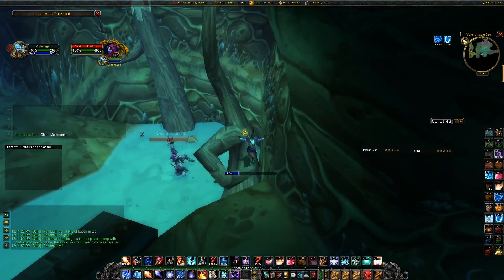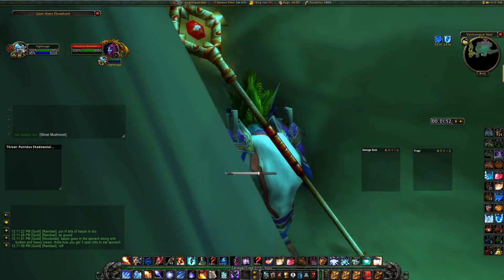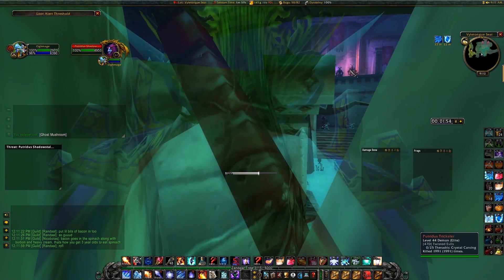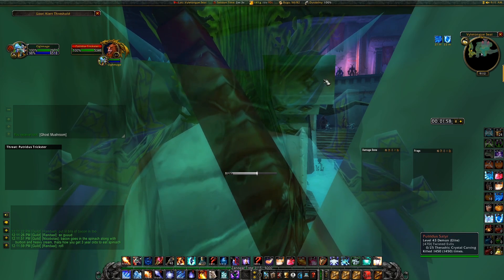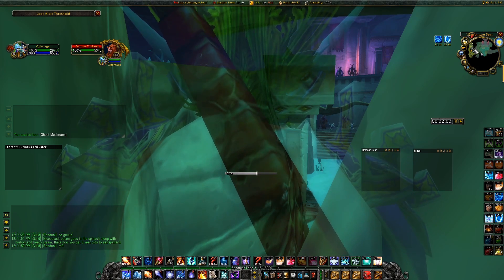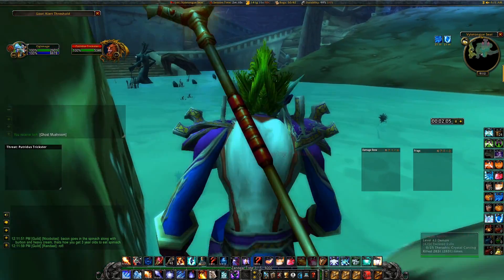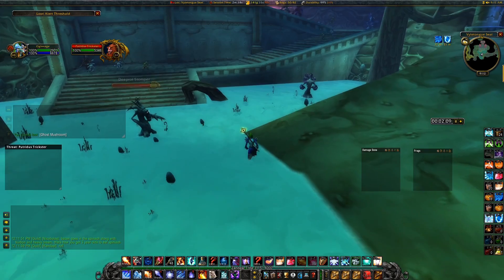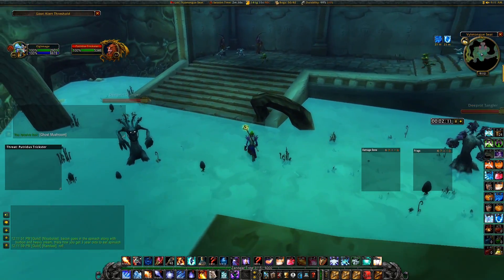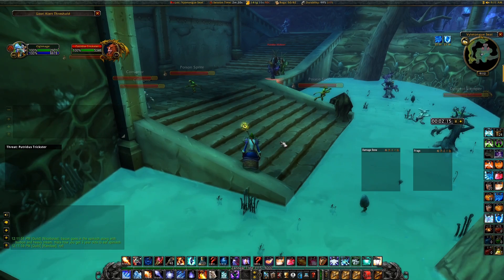Ghost mushrooms are going to really increase the amount of gold per hour — we'll probably be able to get about 15 to 16 ghost mushrooms per hour. To reset the mobs, just jump up into this little crevice right here onto this tree — you can see that the mobs stop once they reset and you're good to go again. We're trying to get right around this bend to the green slimes, and that's where we get started with the pool. We want to pull the green slimes and then jump down over the waterfall.